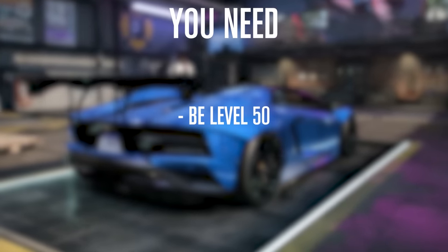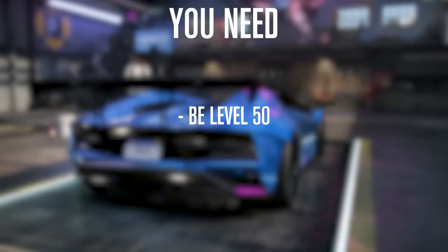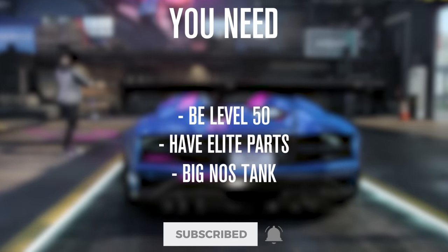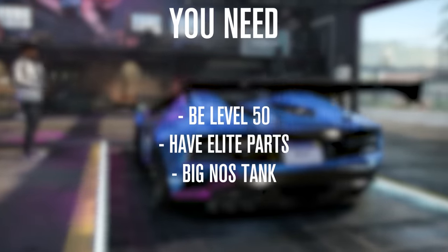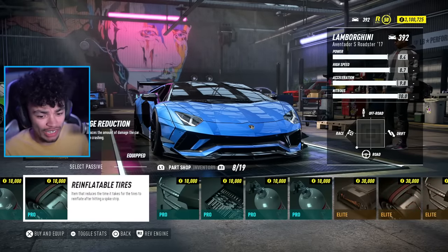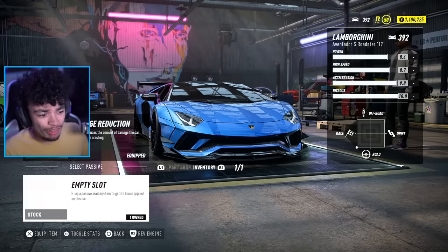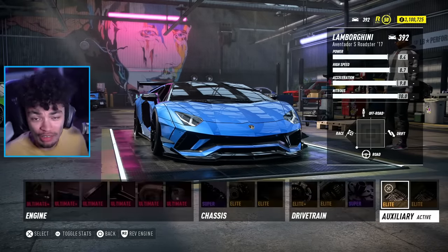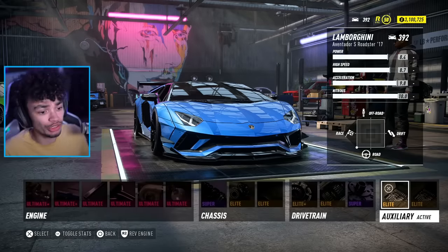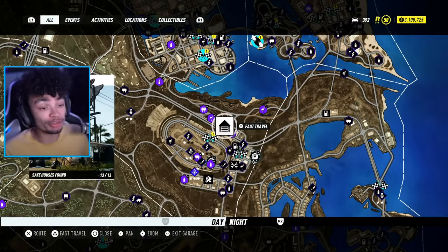You're going to need level 50 to get these parts. You're going to need Elite Parts maxed out — the best parts you have on the car. I'm going to recommend the Big Tank of NOS, just because it makes life easier. You can really choose the auxiliary parts that you wish to use. I've got Damage Reduction and a Repair Kit — those are super useful.